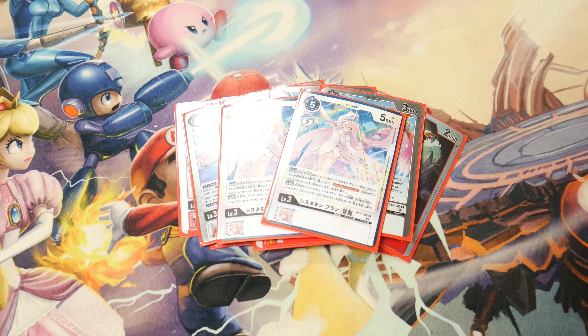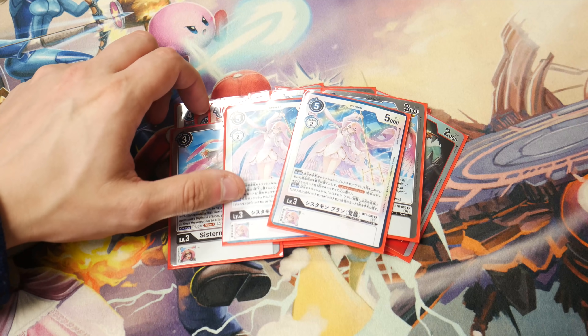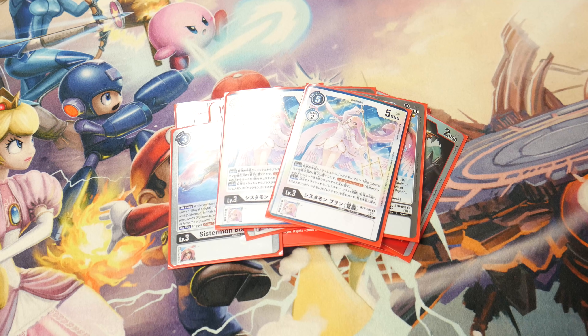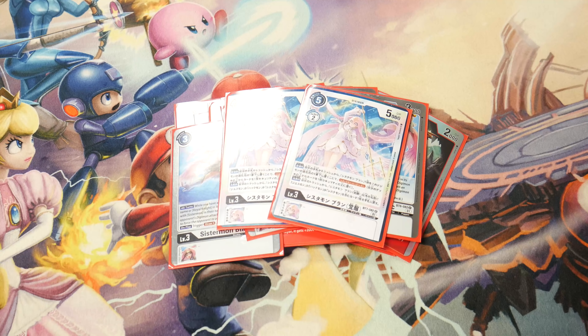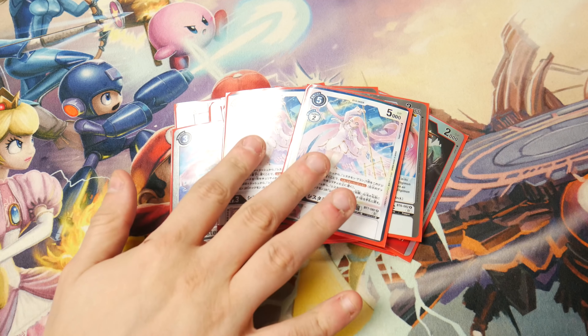Sistermon Blanc Awaken is really cool. You can evolve it on top of Sistermon for two, which is kind of cool, but more importantly when you play it you can attach a Sistermon from the hand or trash as a source — if you do, you recover one security. This gives Jesmon and the Sistermon package actual recovery power, which helps you stay alive a little bit longer. On deletion, if it has a Sistermon Blanc as a source, you add back a Sistermon, Huckmon, or Jesmon from your trash to hand.